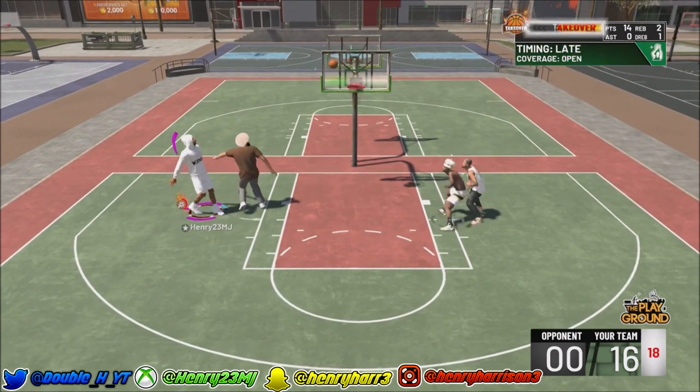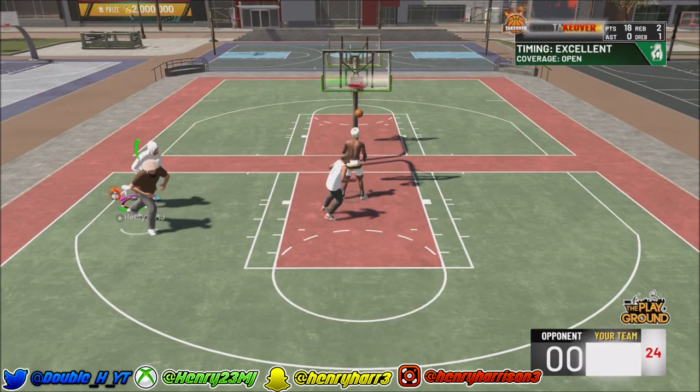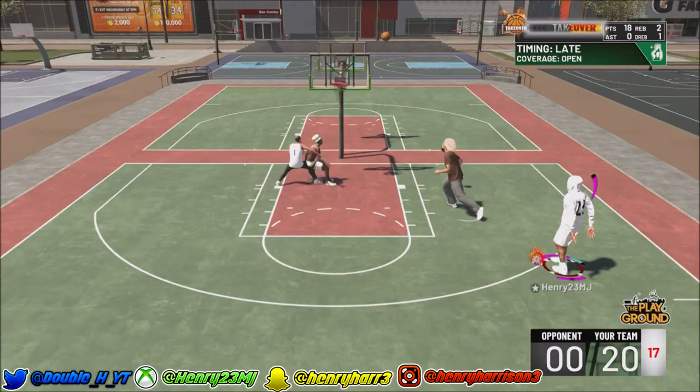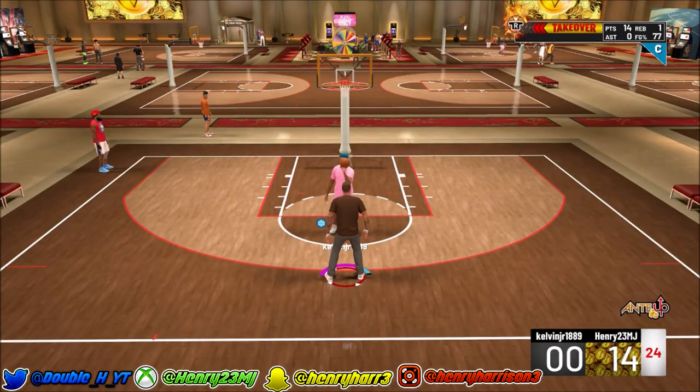This is why I suggest making builds with shot creating or sharp shooting secondary for seven foot three centers. I'm a post scorer and look at this — I'm running around greening fadeaways, I consistently hit these twos, I can definitely hit standing threes without doubt. Moving threes I haven't tried too much.